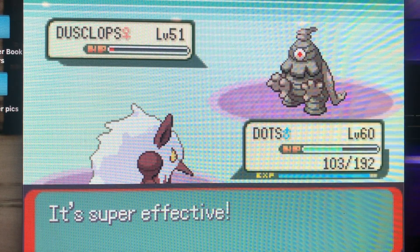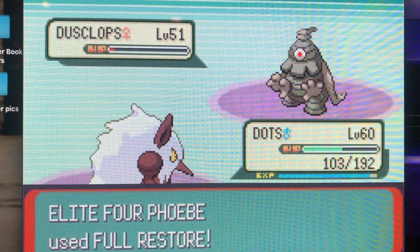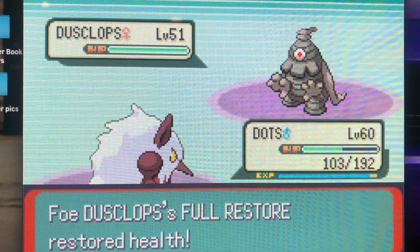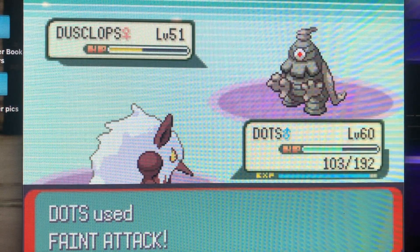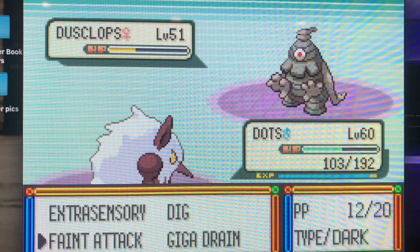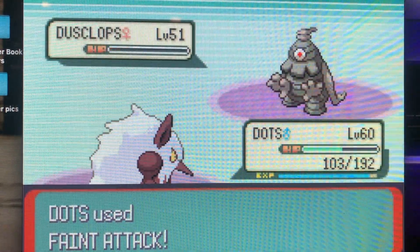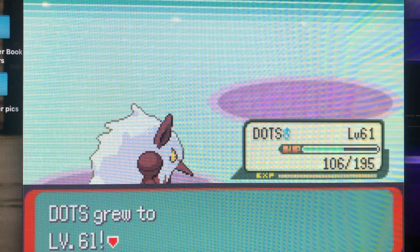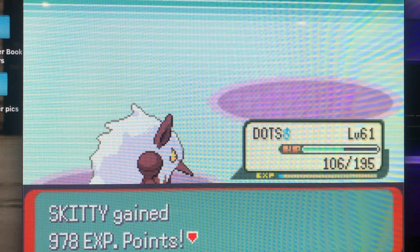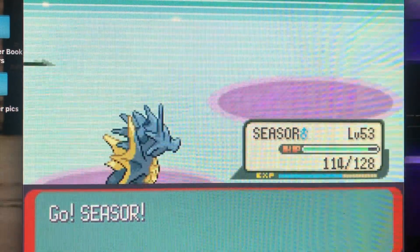Dots evolved from Nuzleaf — you have to give Nuzleaf a Leaf Stone to get into Shiftry. Of course, Full Restore. Even in Gen 1, sometimes your opponent's Pokemon will be at a sliver of health and they throw in a Hyper Potion. But that's no problem, because Dots is honestly the best one on my team. I really thought this was going to be a hard challenge, but Shiftry doesn't really make it that hard, especially with its diverse movepool — Ground, Psychic, Grass, and Dark-type moves. I'm covering a lot of bases.